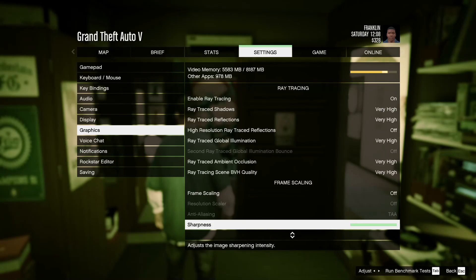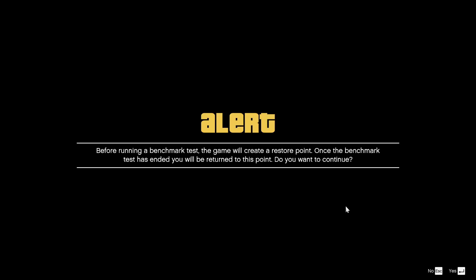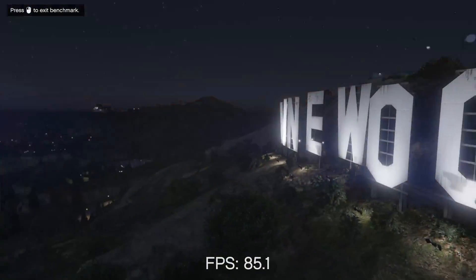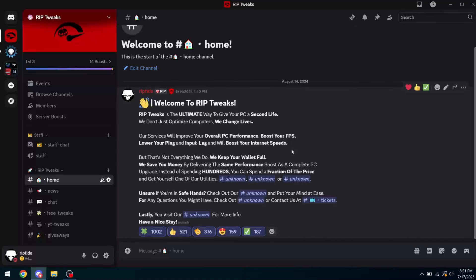Now going over to GTA 5 — as you can see, these are the settings that GTA gave me. I don't even plan on going to higher settings; this is probably the highest you could go without having game-breaking issues. But as you can see, 80 to 90 to 100 FPS, which is kind of surprising.